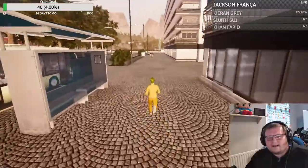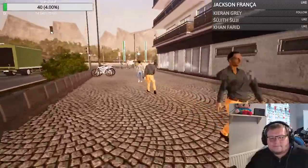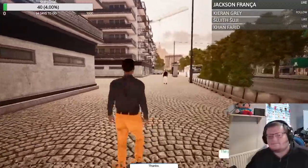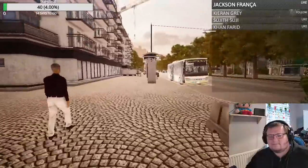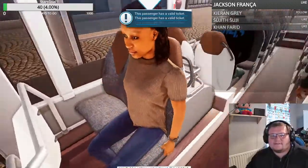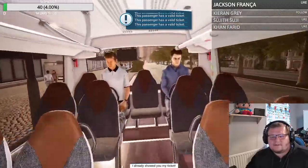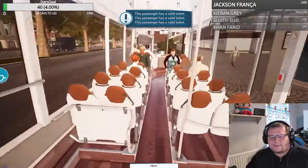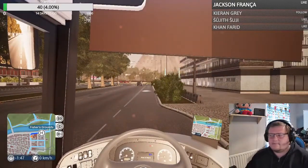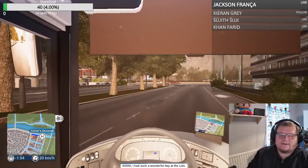They normally have an arrow above their head. And whilst I'm out of the cab, let's check tickets again. Here's the ticket. I already showed Sharon — I don't care if you showed anyone, here you go. Okay, everybody's got tickets, that's all I care about. Close the doors, indicator, and away we go. What a wonderful day. Next stop, Fisher's Ground.